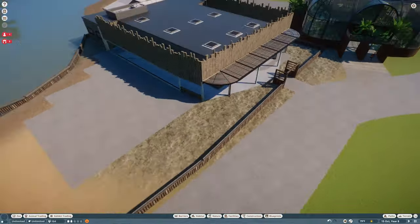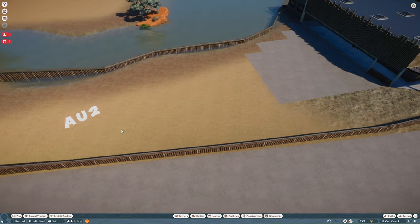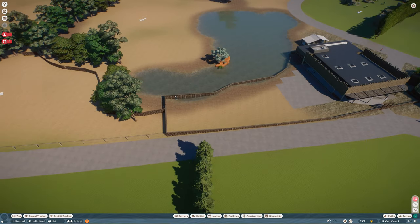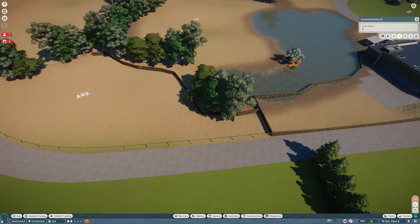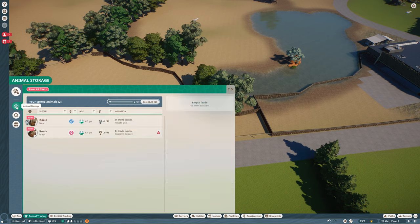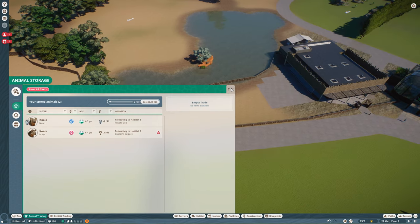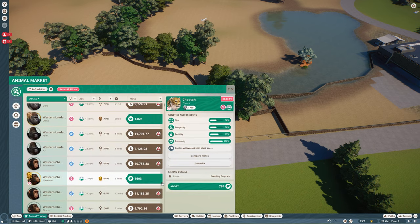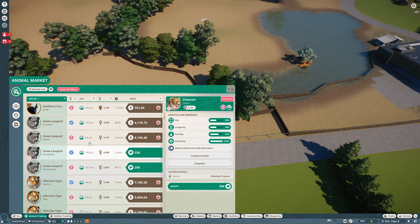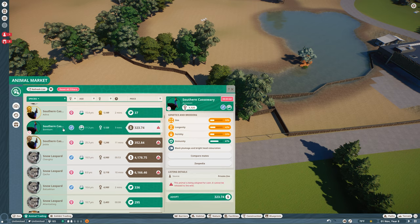Okay, so the exhibits are set up. Now let's come over and we'll get some koalas in here, and eventually I want to come in and get some patios and stuff like that. But for now let's get koalas and the southern cassowary.